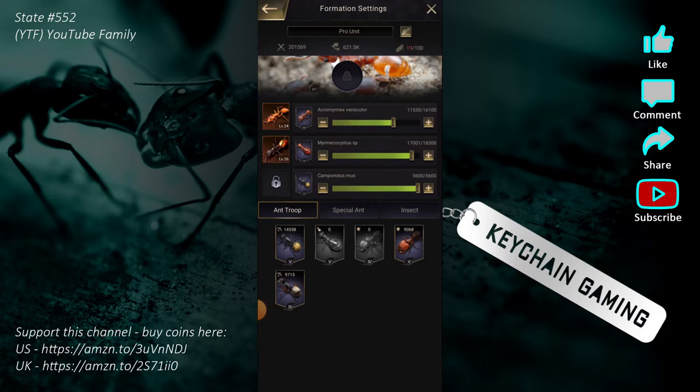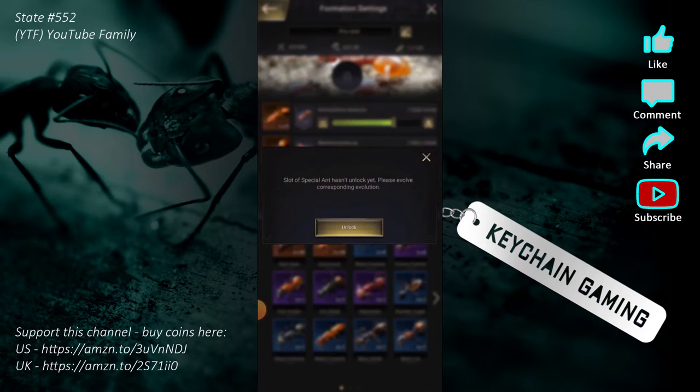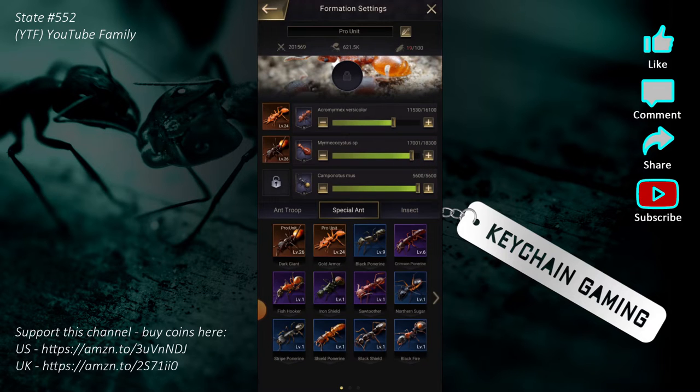This is my pro unit march, and it has three slots — the top slot, the middle, and the bottom. The bottom one I haven't unlocked yet — we'll cover how to unlock those. Basically, you assign special ants to each slot you've unlocked, and there's a different troop count for each. My top slot has 16,100, my middle slot has 18,300, and my bottom slot has 5,600.